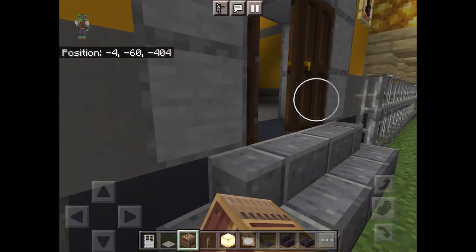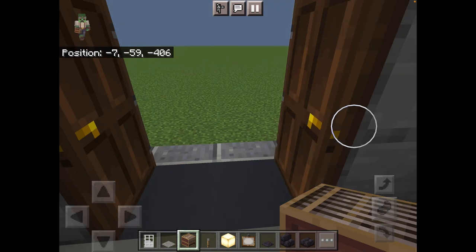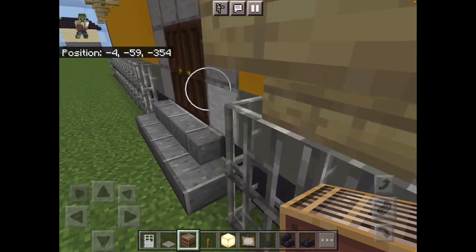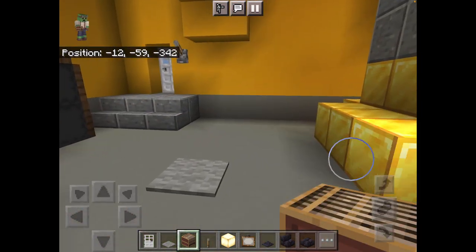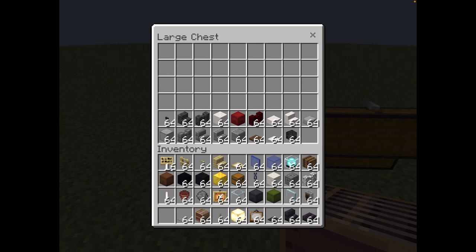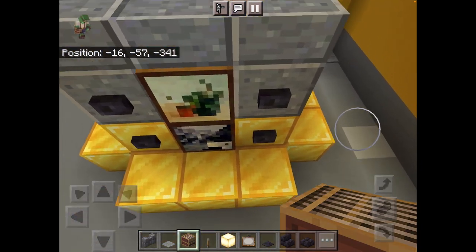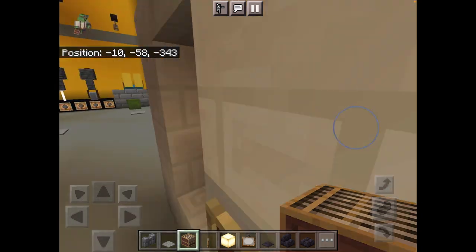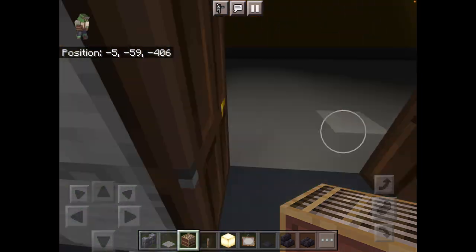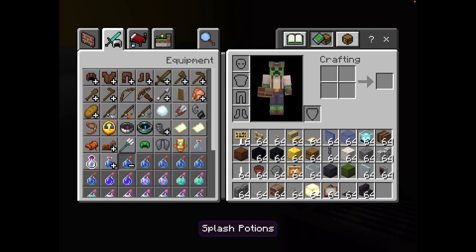Picking up where we left off last time — it is pretty dark in here so we're going to need to change that up. You don't need your iron doors depending on where you place them, but you do want to get your stone brick walls. You also want to grab yourself some night vision if you want to see.